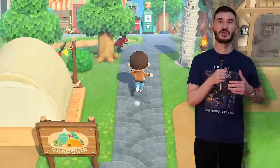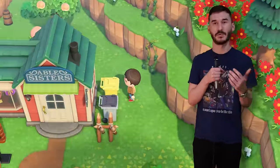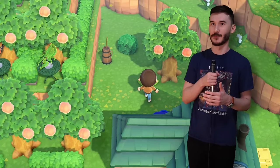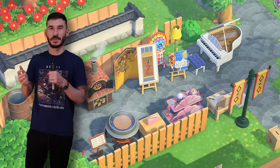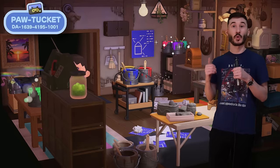Castmaster is notorious for being one of, if not the hardest achievement, where you have to catch a bunch of fish in a row without ever losing one. Fish are way more unpredictable in real life than in Animal Crossing, so this is essentially impossible even for the greatest fishermen. It's gonna go in D tier, obviously.